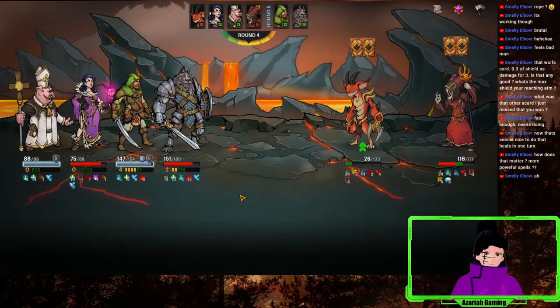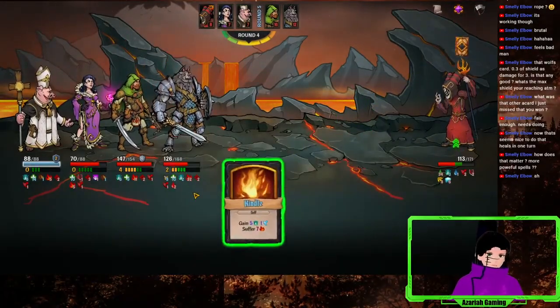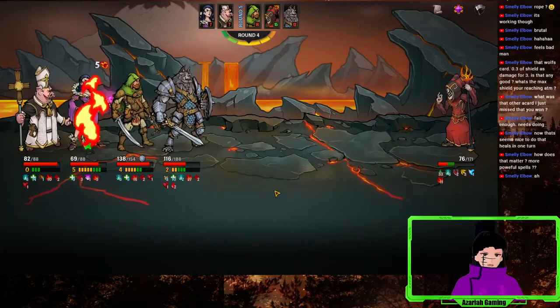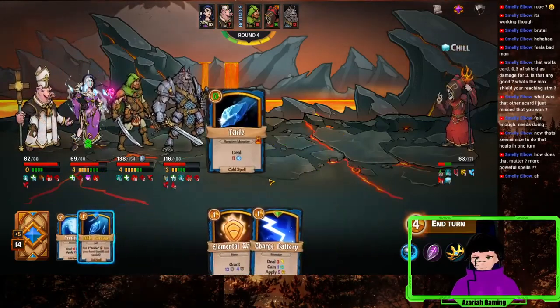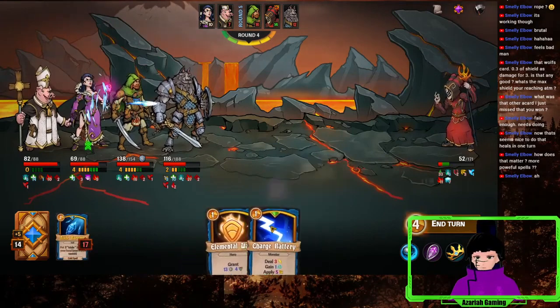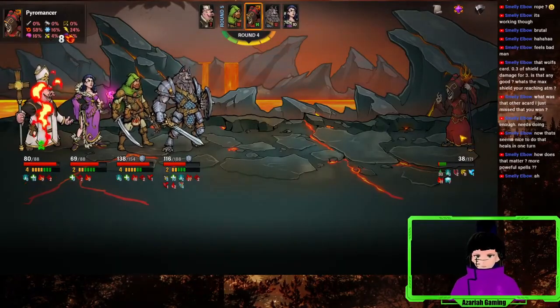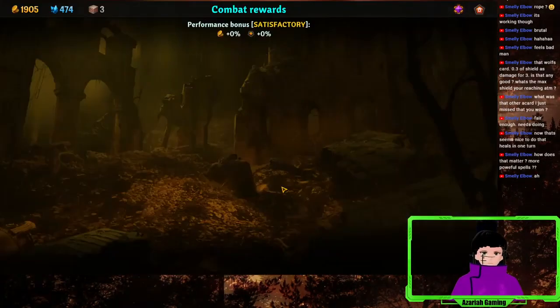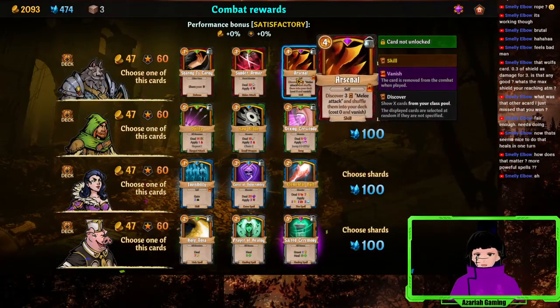God — if it weren't for this spell being so important... I don't think you could have a chance without any kind of dispel. If we can kill this guy, let's be perfect — die. Arsenal: discover three melee attacks and shuffle them into cost zero, and vanish — yes!